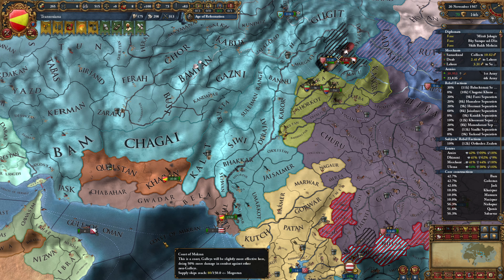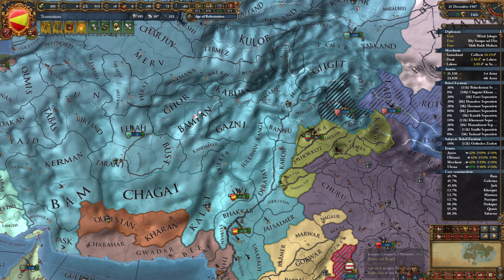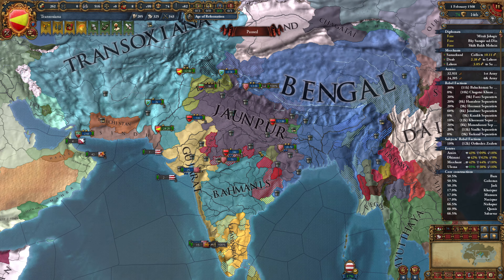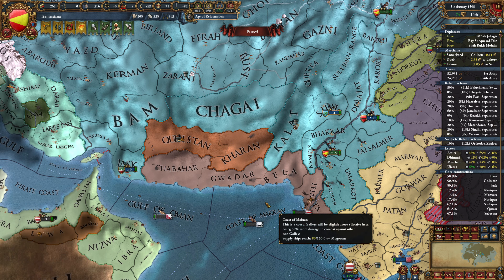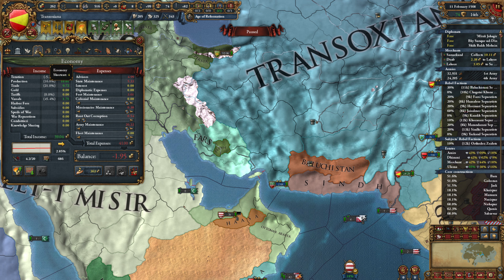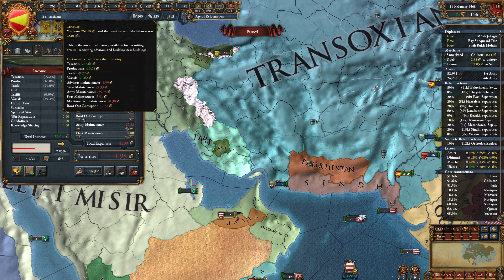I'm probably not going to participate too much in the rest of this war - it's just Malwa and Bengal at this point. These guys are not involved in the war right now. We need manpower, so I think we probably chill from here. We're not interested in getting any land down here at this time. Baluchistan got their territory back, which is convenient. We would have liked to get a little more out of Sind, but unfortunately it didn't happen. We're currently negative financially by 1.95.